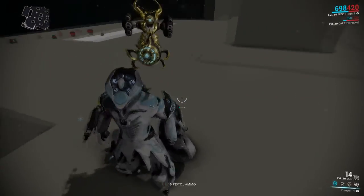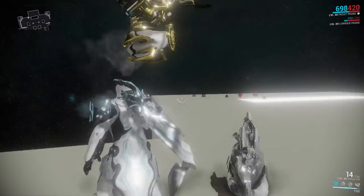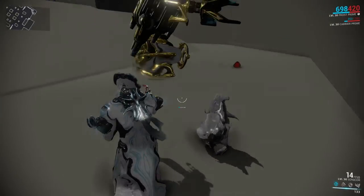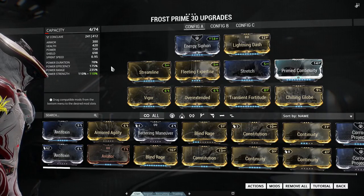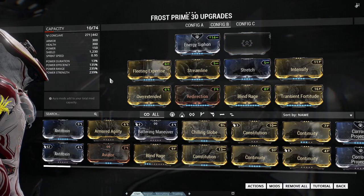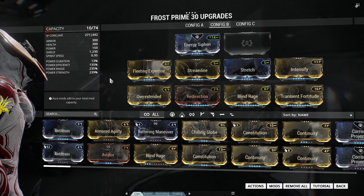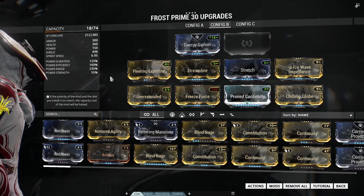So as you can see, Frost brings a lot to the table, and can be modded to specialize in something specific or simply to be a jack of all trades. Here's the build I normally use for everyday things. Here is a build focusing on damage. And for all team-loving Tennos out there, here's a build that focuses on crowd control and support.